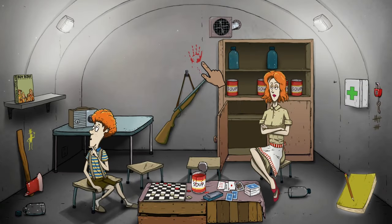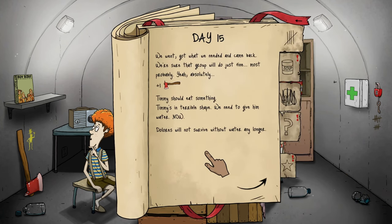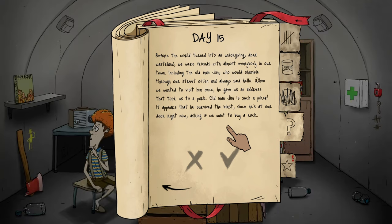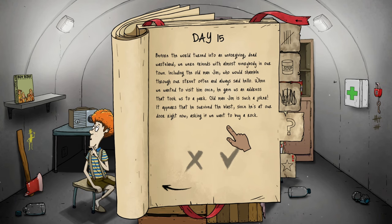We got an achievement called 'The Dark Side' and we got an axe. We went, got what we needed, and came back — it was just Dolores and Timmy. We're sure that group will do just fine... probably. They need water — there you go. Before the world turned into a dead wasteland, we were friends with almost everybody in our town including old man Jim, who would shamble through our street.